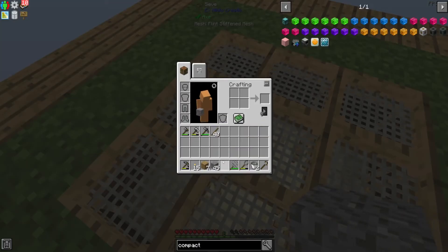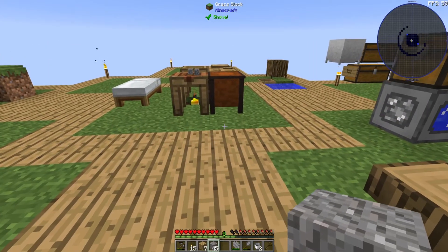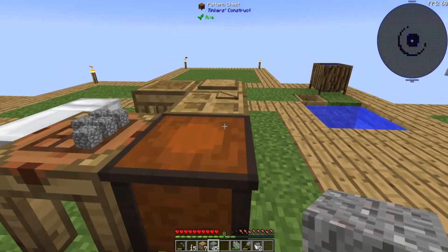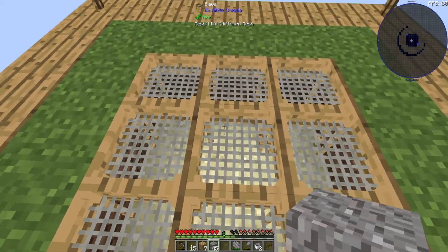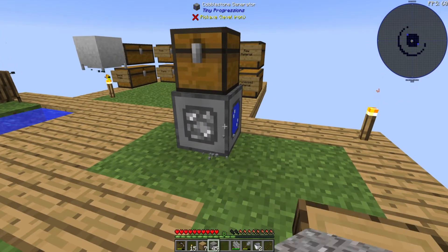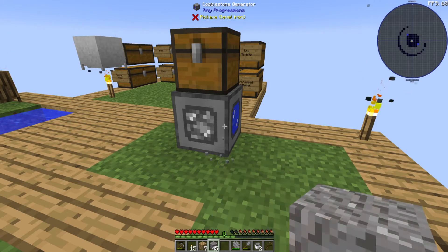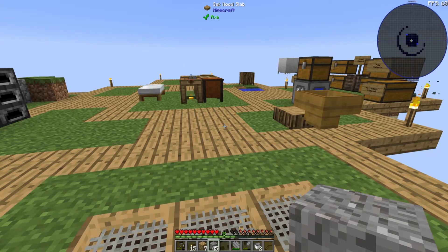So this is gonna let me go through a lot of gravel over here and get a bunch of iron. So what I'm gonna do is cut out here for a moment, and get enough iron together to convert these all over to iron mesh, and get enough iron to convert this to an iron cobblestone generator as well. We'll cut that grindy time out and I'll be back in just a little bit.